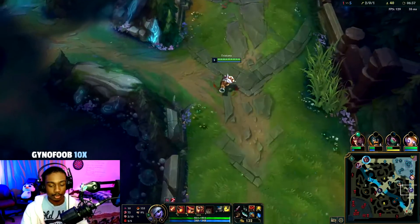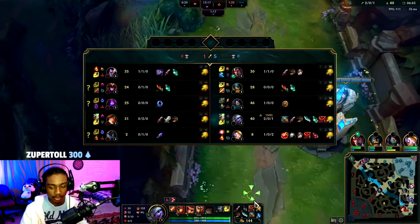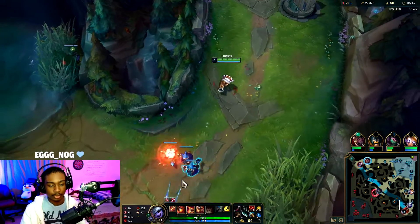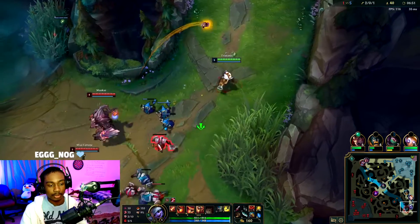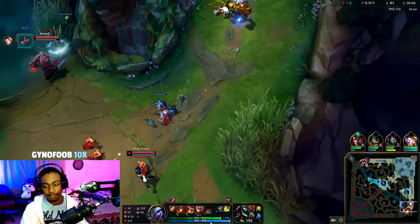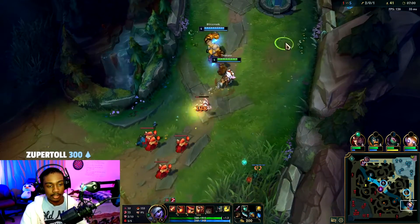The vision ward won't even be used to get vision over Dragon — more so for vision control over the bushes since Maokai might try to E. As soon as Blitzcrank shows here, we'll drop the E in the bush. We'll drop the vision ward there.